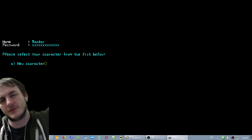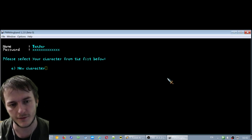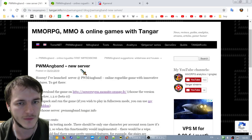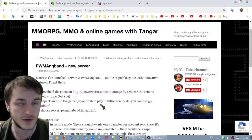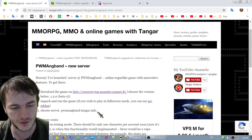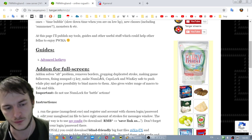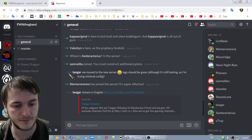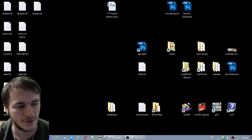Hey guys, I'm Tangar and today we'll play together in PVM Angband. I started a server in this game, so before we start a new character I want to share how to get there. At my website tangor.info there is an announcement about the new server. Download the game from PowerWyrm's website, unpack, run it, and choose server pvm-a.tangard.info. It's in testing mode right now. You can also use graphical mode, which I'll show later. Download my config. Feel free to join our PVM Angband Discord - it's pretty active and a lot of fun.